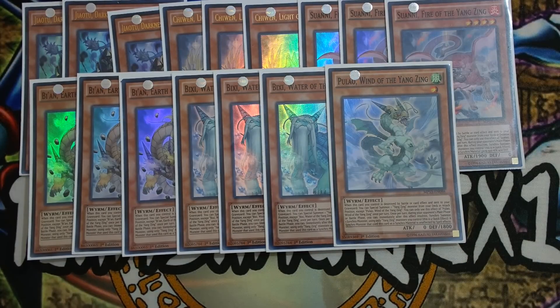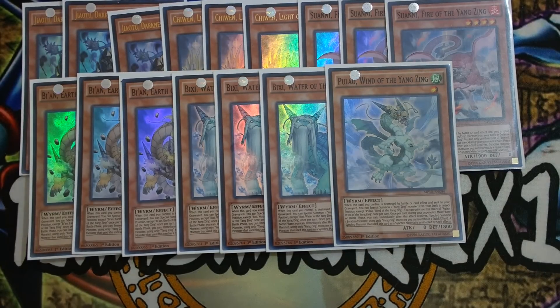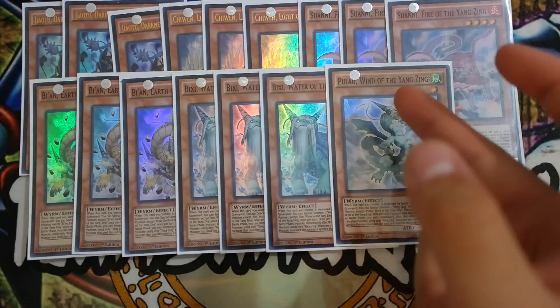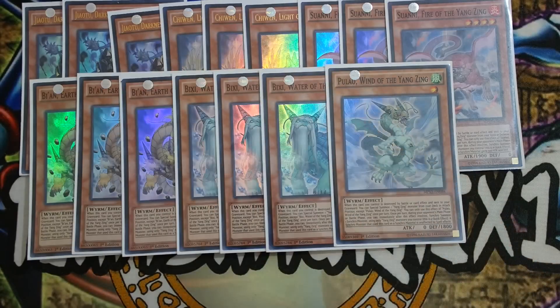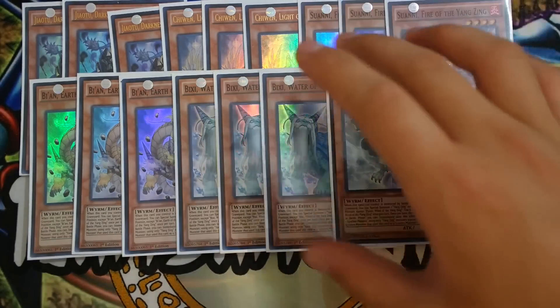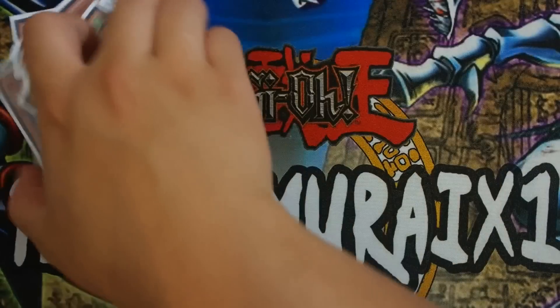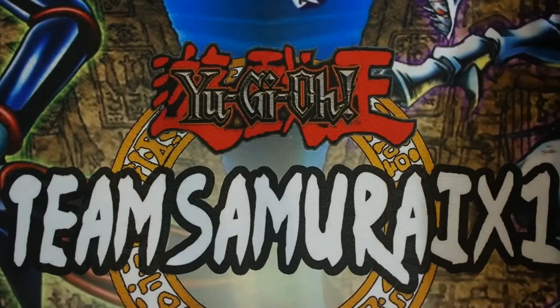For the Yang Zing combo with Metal Phosus, all you literally need is one Metal Phosus scale, any floater, and two discard outlets — one of which needs to be Chi Wen — and you have an insane combo. I don't play Toe Tie because it isn't necessary in this version. That's it for the floaters.